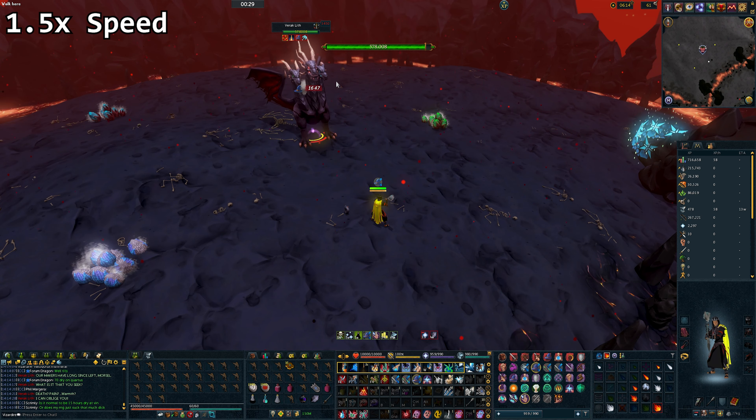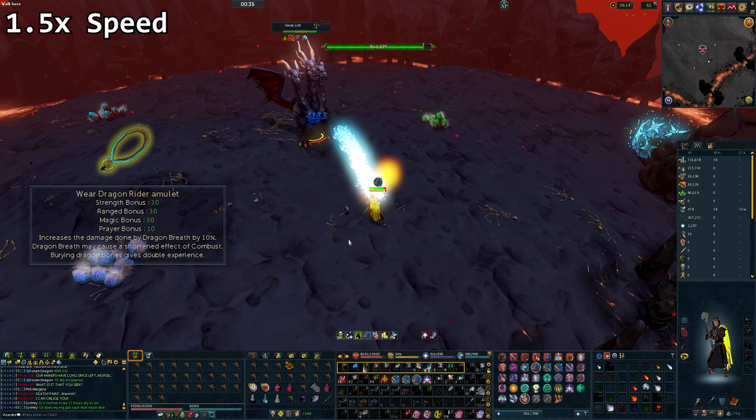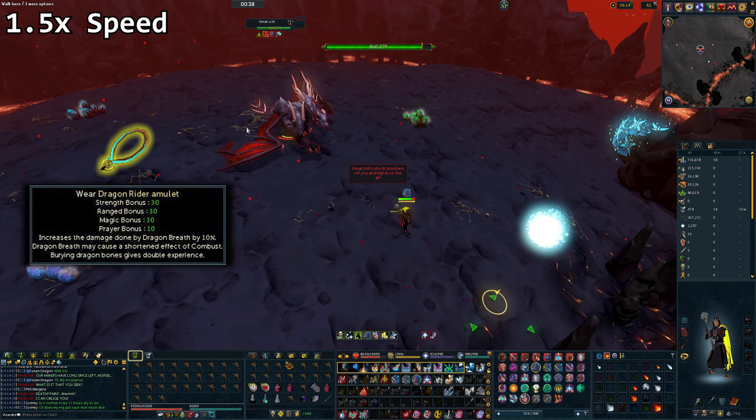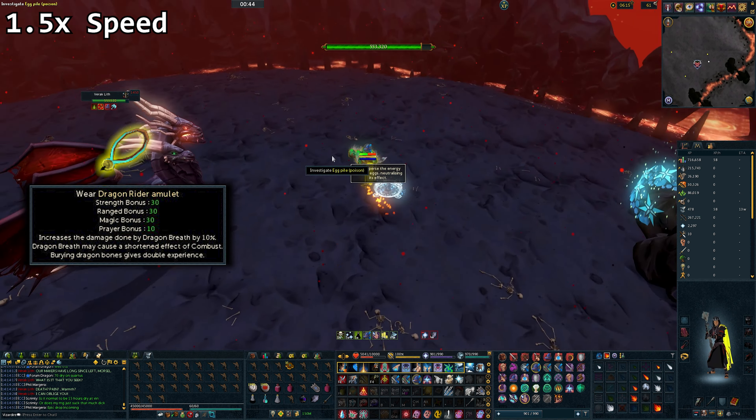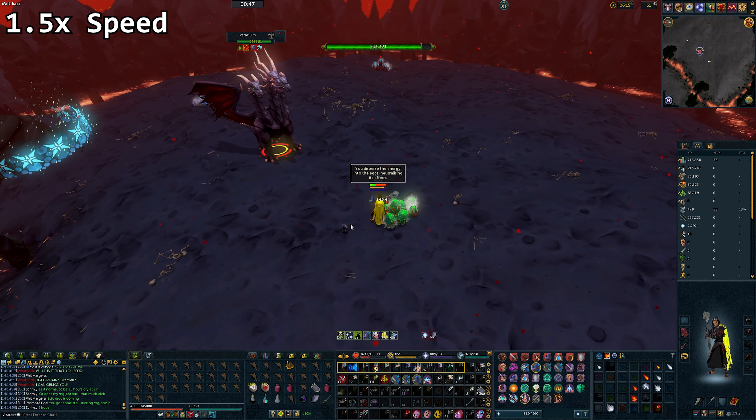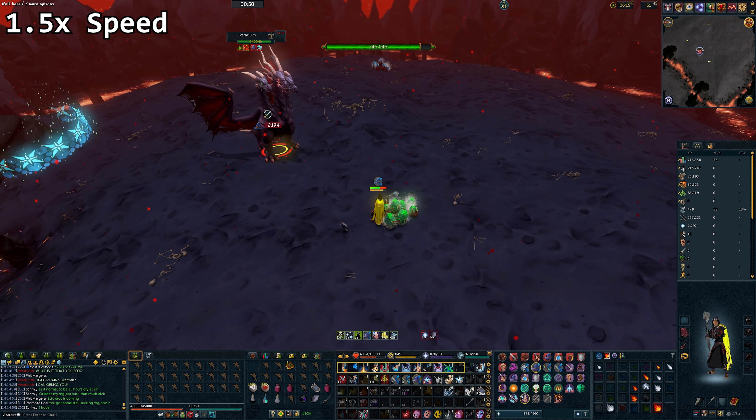As for amulet, I decided to go with the blood amulet of fury. Another alternative would have been to use the dragon rider amulet from the One of a Kind quest, as this would have boosted my dragon breath ability as well as reduced my prayer point drain. However, the blood amulet of fury did better than I expected.